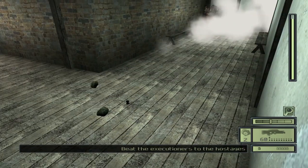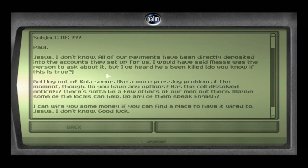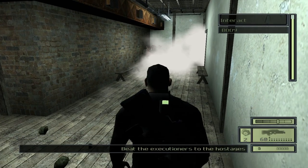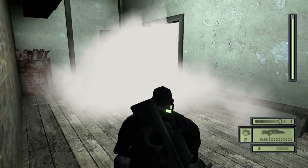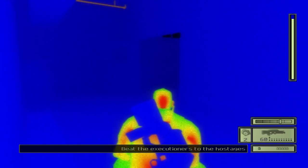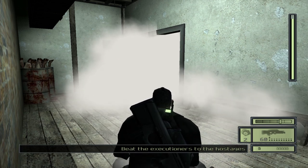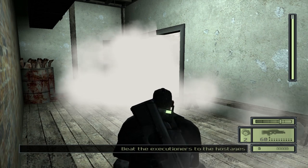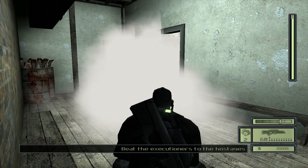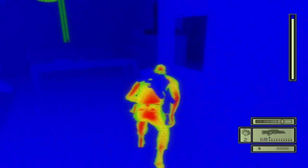Alright, so this level so far has been pretty cool — fun, you're sneaking around, it's a well designed Splinter Cell level so far. But this is where it gets really stupid. There's a big freezer you go into here, you can't see anything, there's this mist — you literally can't see anything, so you have to use your thermals. But there's a bunch of guards in here that for some reason can see you through this mist. I don't know what the developers were thinking when they designed this part.